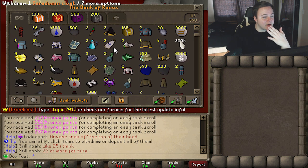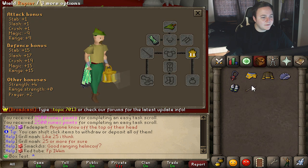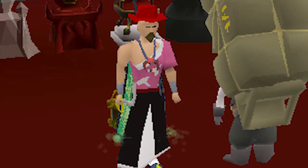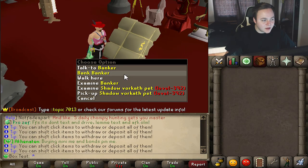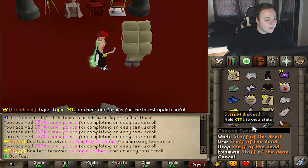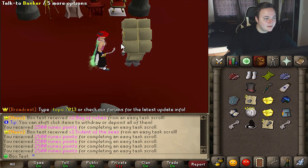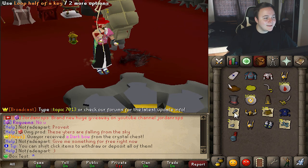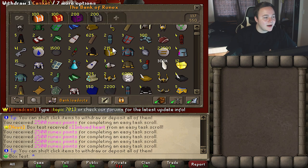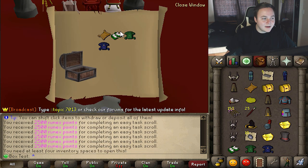We've only opened 50 and look at the bank already. Wait — we got a rapier, it's a fake rapier! Oh hell yeah, that's our good luck uniform for now. We got a staff of the dead from one of these, trying to pay attention to the highlights so we don't miss anything. Oh, we just got 25 caskets — and we have 215 of those now.